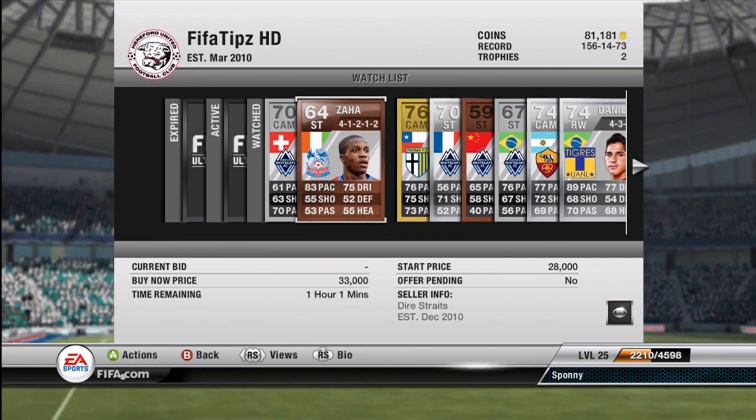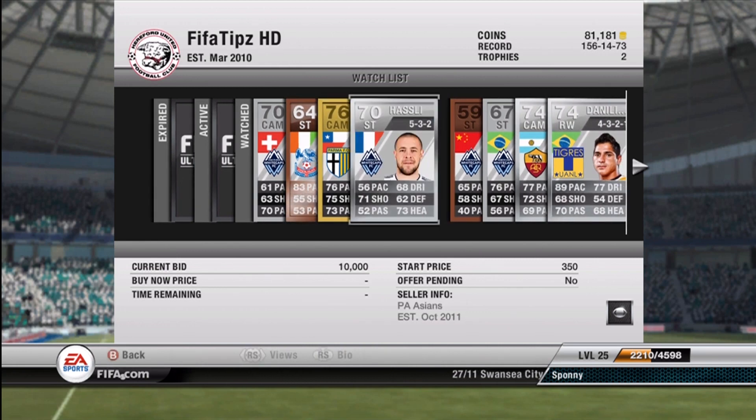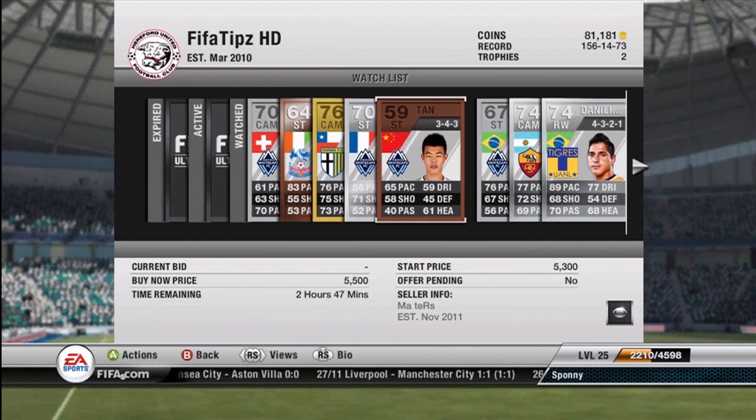There's Zaha, a striker from Crystal Palace, and he's now a 5-star bronze player — really good player actually. There was a video a couple days ago about him being 5 stars. There's Valdez from Parma, and Hosley from Vancouver Whitecaps in the MLS — also a bronze player. And there's Tan, also from the Vancouver Whitecaps, another bronze player with 5-star skill moves, kind of surprising.